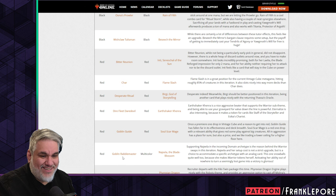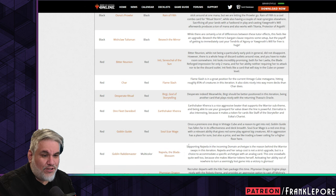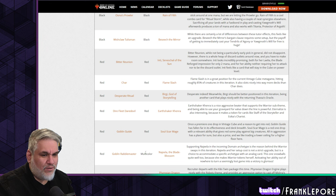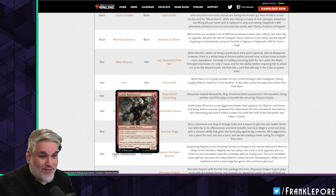Rabblemaster is out for Nihali — supporting Nihali and the upcoming domain archetype is the reason behind the warrior swaps. Nihali's setup cost isn't a strict upgrade but accommodates a specific archetype. She snowballs quite well because she makes warrior tokens herself, and activating her ability out of nowhere to turn a seemingly lost game into a victory is glorious. This is a warrior — goblin warrior from Khans of Tarkir with a strong warrior theme in Mardu.